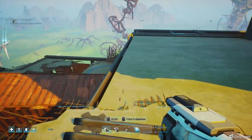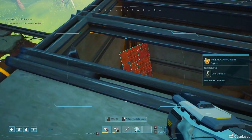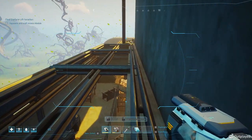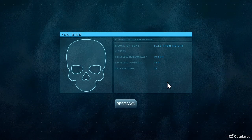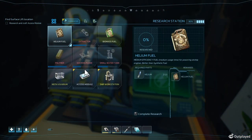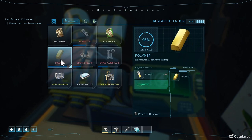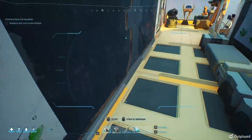I think I'm just going to have to drop down here. Let's try walking over here. That's not good. I do like that we don't lose everything when we die. So I need polymers and two circuit boards.